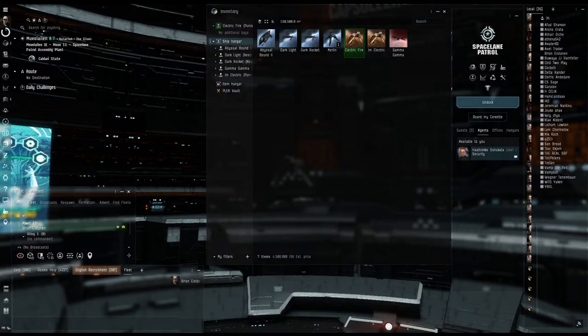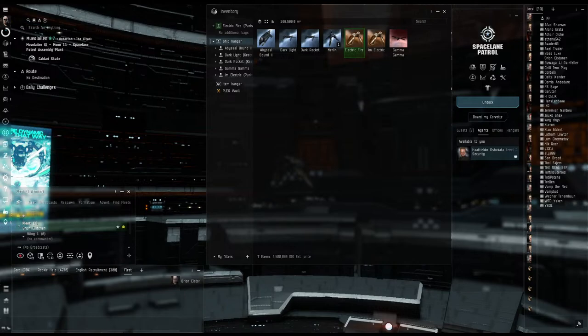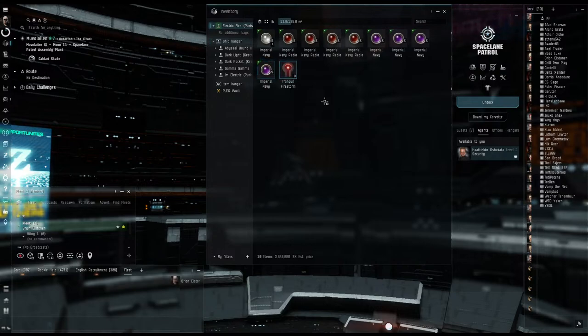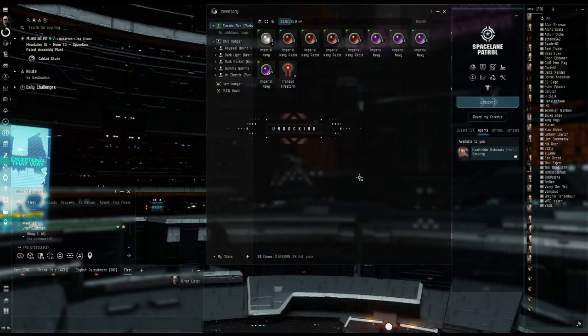I have been earning roughly anywhere from four to five mil like every 10 to 15 minutes, depending on which ship I am using and which filaments I'm doing. Right now I'm going to do some firestorm — I've got nine in there, so that'll give me three runs to do.